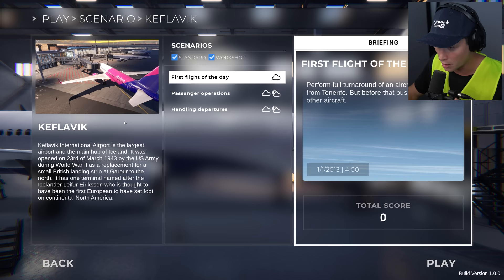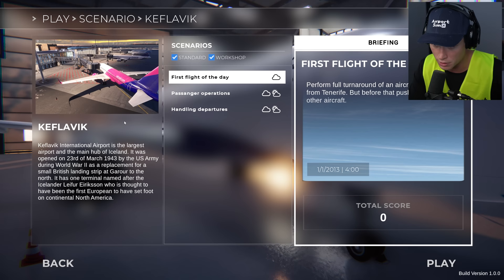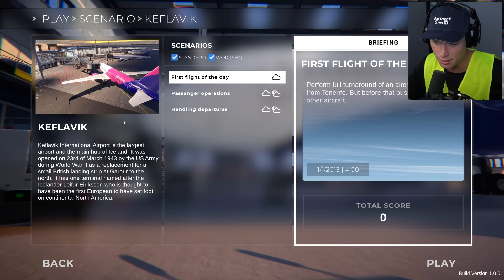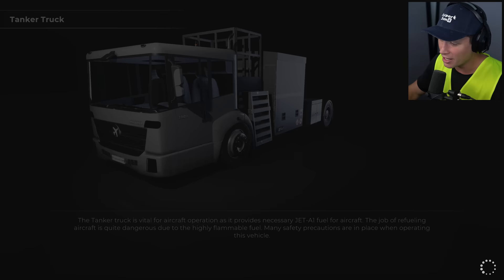We're going to be doing the scenarios - you've got scenario, free play, or challenge. We're starting with the first one here at Keflavik. Keflavik International Airport is the largest airport and main hub of Iceland. It was opened on the 23rd of March 1943 by the U.S. Army during World War II, as a replacement for a small British landing strip. It has one terminal named after the Icelander Leif Eriksson, who's thought to have been the first European to set foot on continental North America.